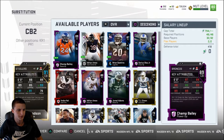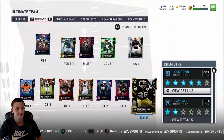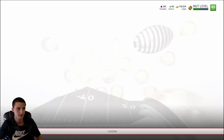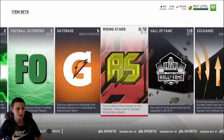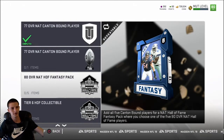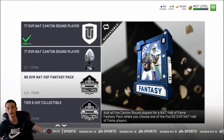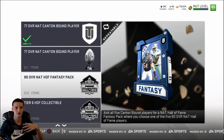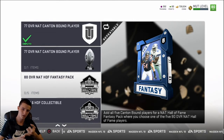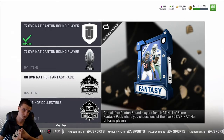We're gonna solve this very quickly. It's not the easiest process — it's not a card you can just buy on the auction block. What you need to do is go to the Hall of Fame sets and find the 80 overall NAT Hall of Fame fantasy pack. That gives you one of five choices: Terrell Owens, Brian Urlacher, Terrell Davis, Dan Marino, or Rod Woodson.